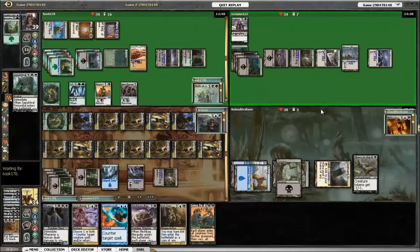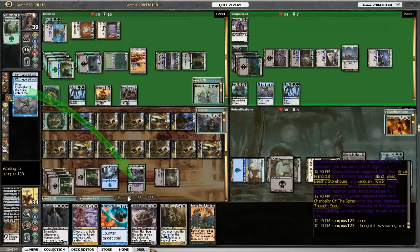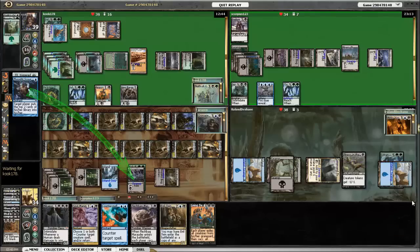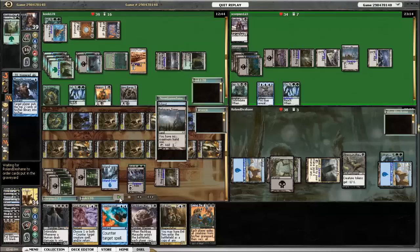Erebos plays Sepulchral Primordial — there should be a decent amount of stuff in the graveyards. He grabs the Primordial and a Chancellor. The Primordial gets rid of lands: the Reliquary Tower of Nath, my Shizo, and an Island of Mirko Vosk. He uses the Chancellor to cast Thoughtscour, but admits this was a mistake because he thought Thoughtscour hit everybody and not just one person — he wanted to draw a couple of cards off it.